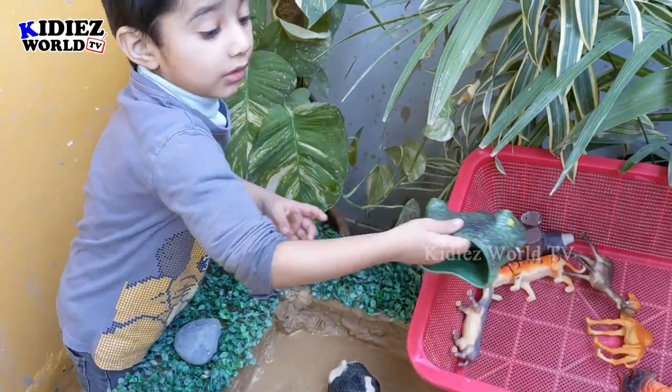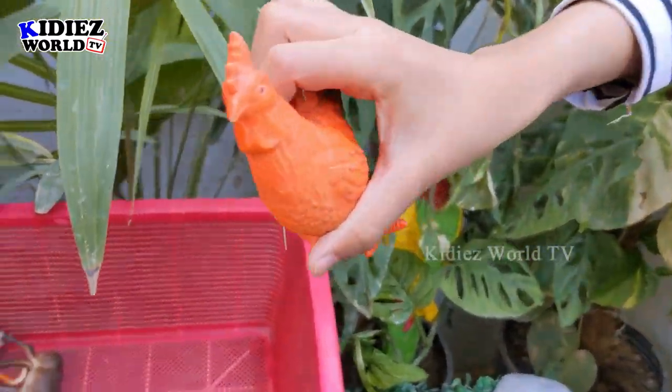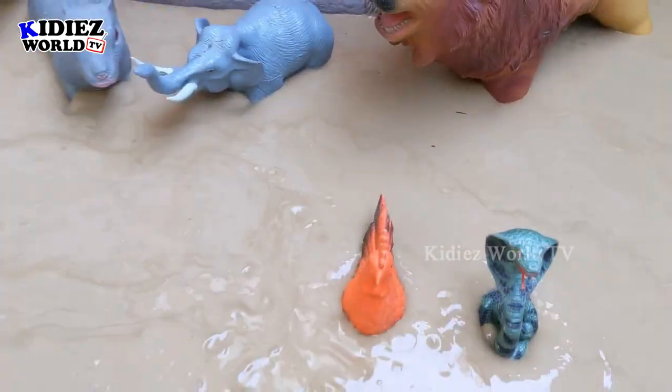Now it's Zayan's turn. Zayan, which animal do you want to place? Hens! Oh, that's a rooster. Show me. Wow, this one is a rooster. You like it here? Sounds good.